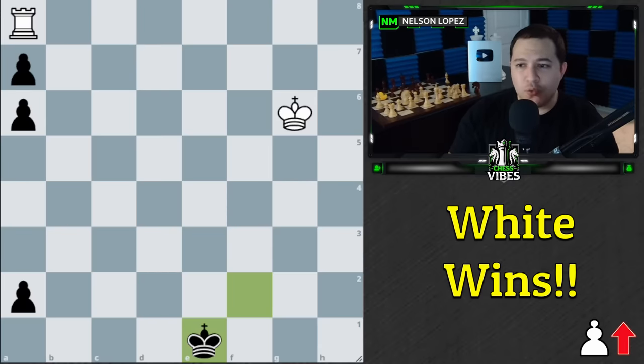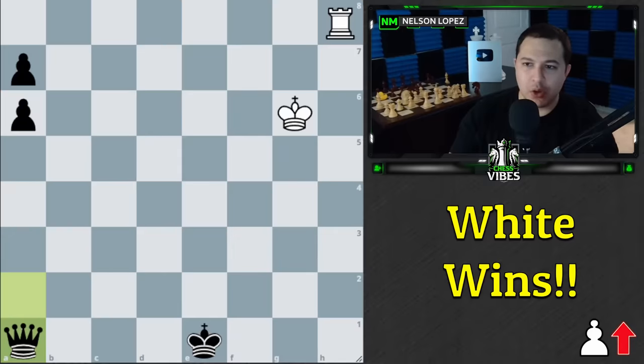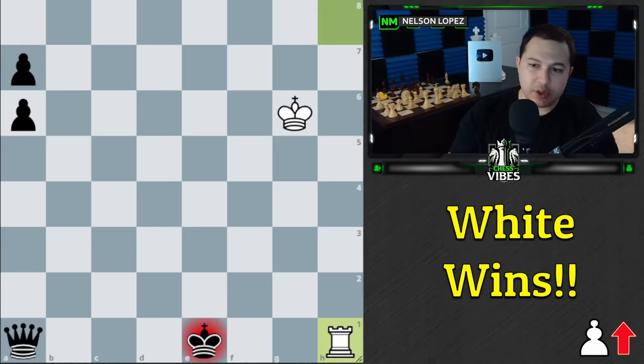Rook to h8, and we are setting up a skewer again from a different direction. If black gets the queen, we come down here with check — king has to move — and we're taking the queen, taking the pawns, and winning.